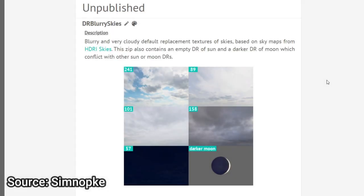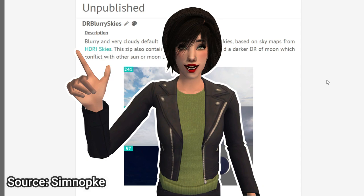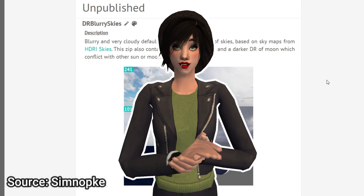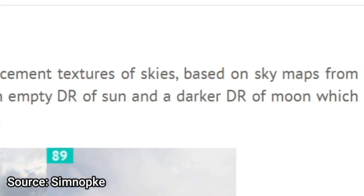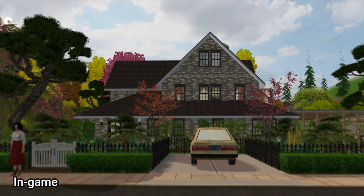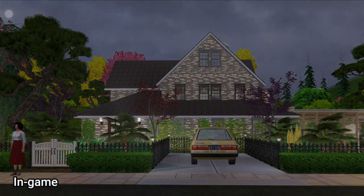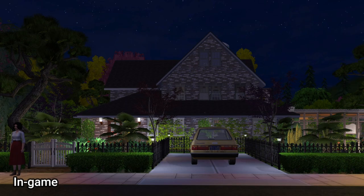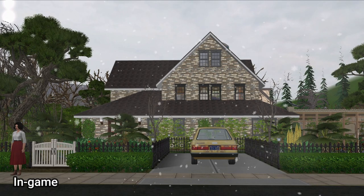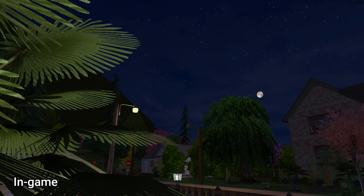The first thing I'm going to talk about is something that I just happened to stumble upon by pure chance. It's obscure, it's one of a kind, and I've not seen anything else like it. I'm talking about the Blurry Skies default sky texture replacement by SimNopki. This completely changes the look of your game by adding detailed skies around all of your neighborhoods that fluctuate between the seasons and the weather, as well as adding a much richer nighttime sky. If you've been looking for a global mod that mirrors a traditional sky globe without the need to place an effects box, I highly recommend this.